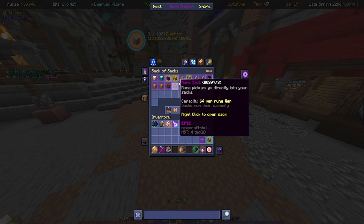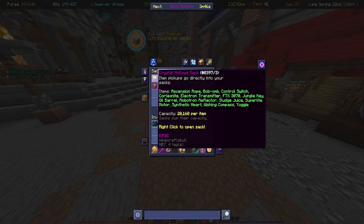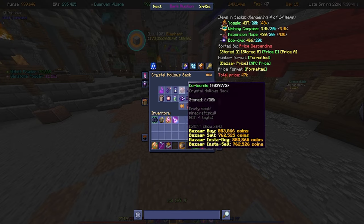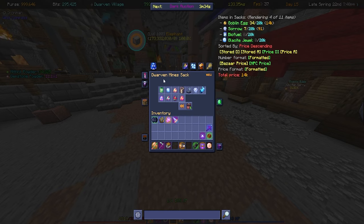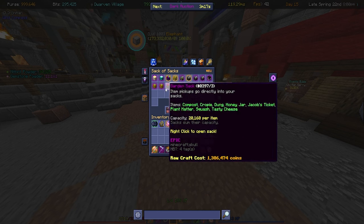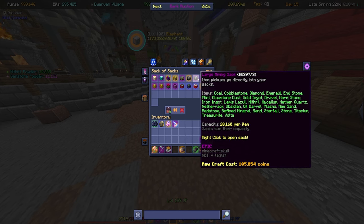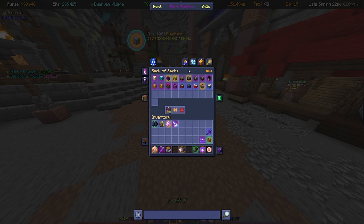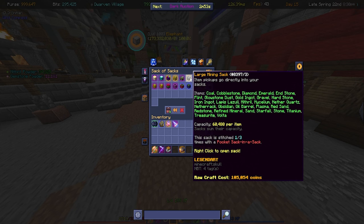My large mining sack has about 38 million worth in it, so we've got a few million in sacks in general. We also have a Crystal Hollows sack — really good for things like Synthetic Hearts or other Crystal Hollows drops. And a Dwarven Mines sack too, great for things like eggs, biofuels, plasma, and Sorrow. These sacks are really game-changing — I definitely recommend getting them once you have the bits, they're definitely worth it.